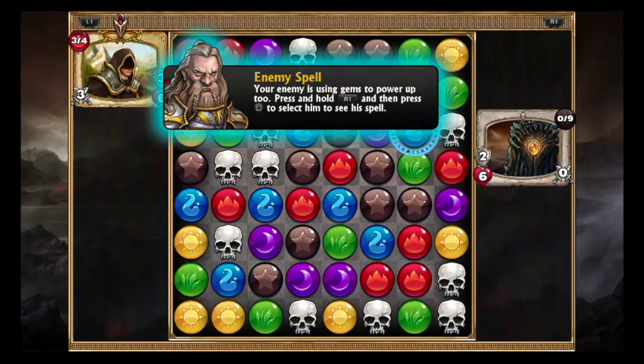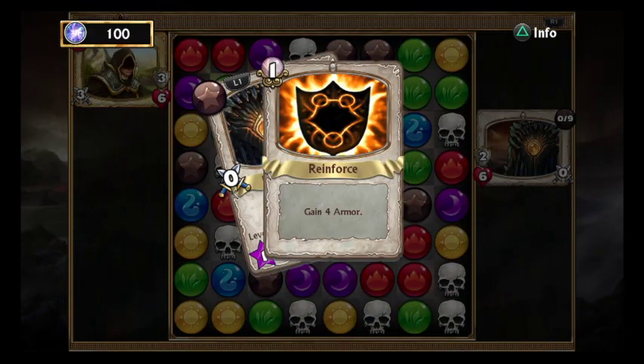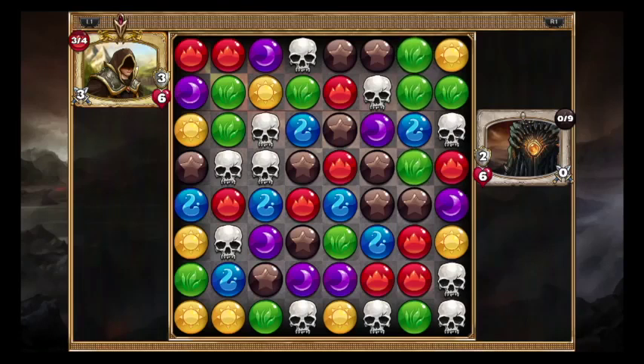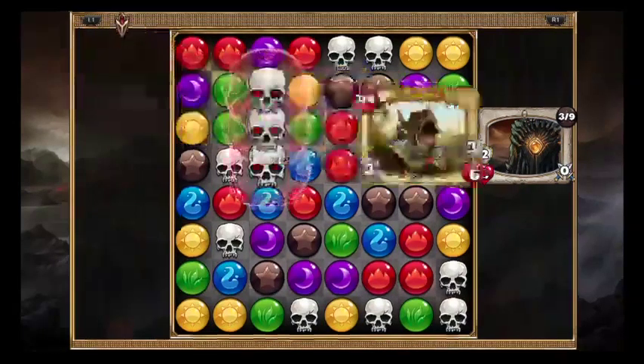Matching four gems gives you an extra turn and some gold — it's always worth doing. Your enemy is using gems to power up. Press and hold R1 then press the gear to select him to see his spell. Okay, awesome. So now I get to actually play — let's see. He's using those... okay, you can match the skulls — show me what you've got.